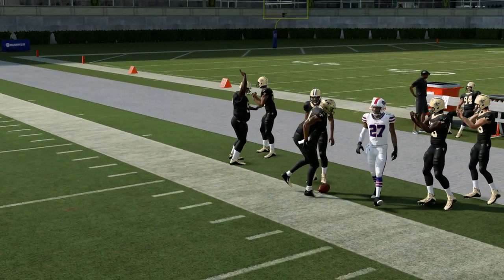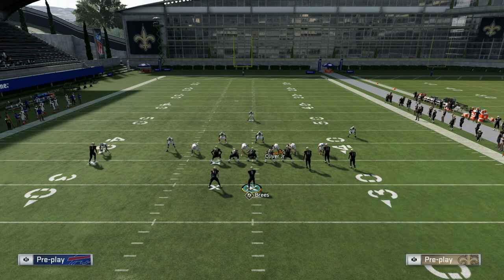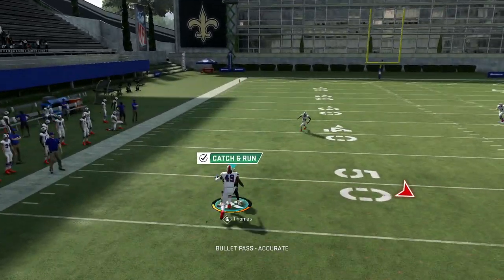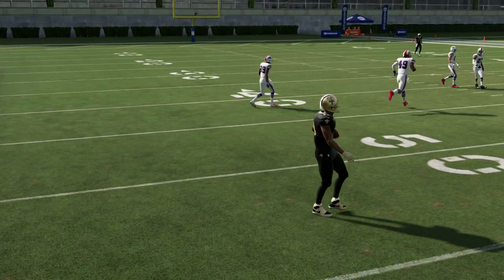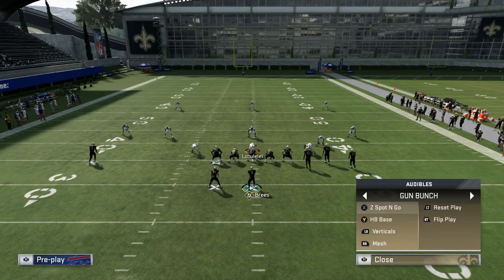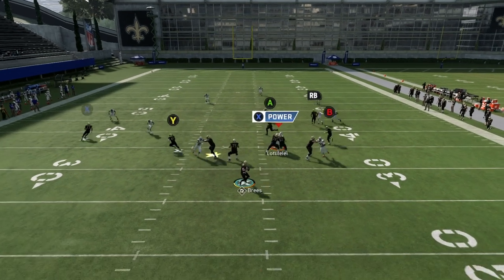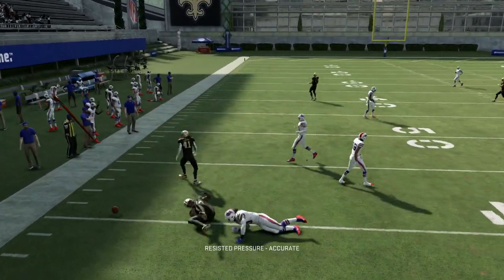That corner route is actually sort of deeper which is nice — it can destroy coverage even on the short side. Here we get a sort of man coverage look — looking to the other side we get X wide open. Throw it on the break — you have to time it perfectly on comeback routes, otherwise you'll throw a pick with an overthrow. I get pressured and have to get rid of the football.